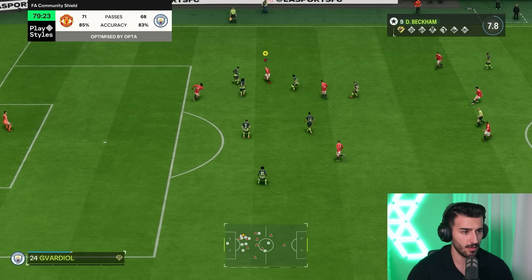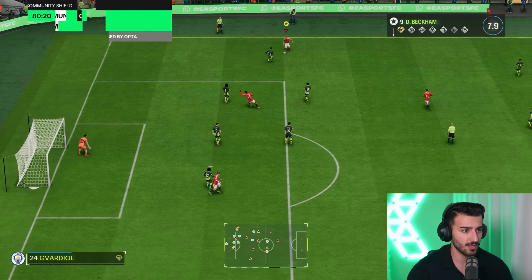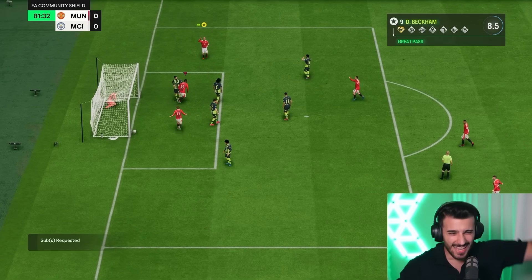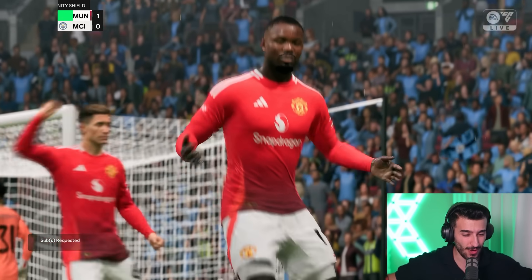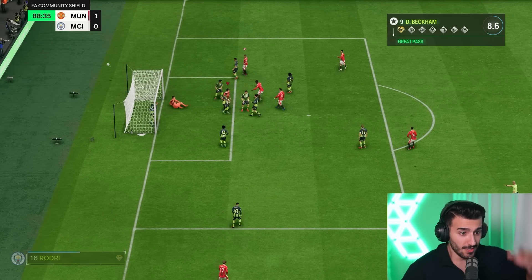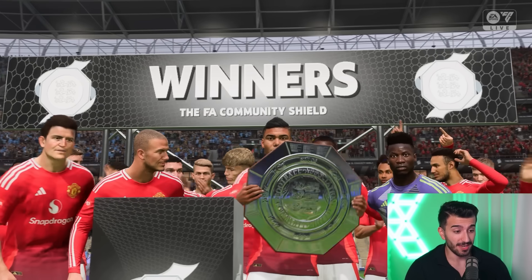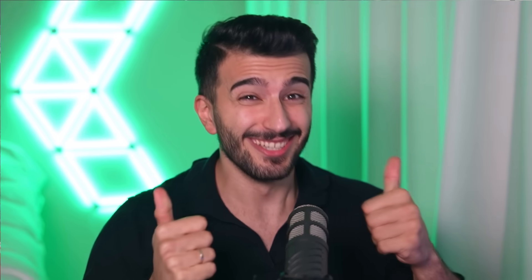Bex takes it down to the wing, looks for the cross, fails the first time, doesn't give up, still going in for it. Looks for Garnacho — heads inside. I'm not too sure if that counts as an assist, lads, but the first cross was amazing. Harry, I see you — get in there. No. Well, at least he has won a trophy already. But lads, that doesn't help me at all. I'm still chasing down this objective with Beckham.